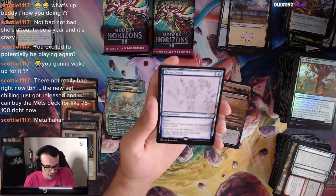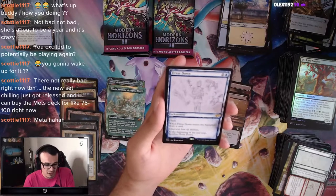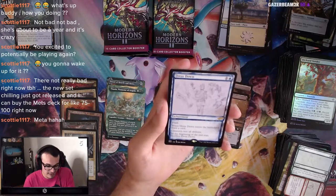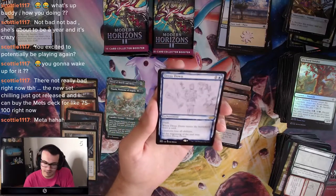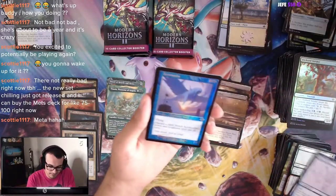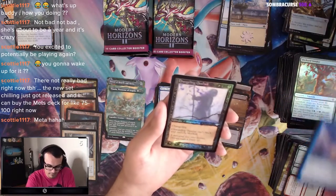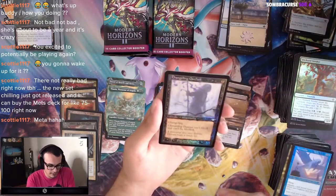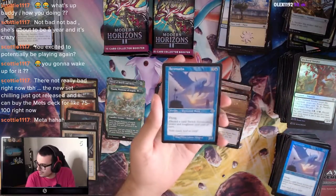Dress Down — Flash Enchantment, one and a blue. When it enters the battlefield, draw a card. Creatures lose all abilities. At the beginning of the end step, sacrifice Dress Down. That seems insane in unlimited. Air Amiibo. Changeling Outcast. Did I just get two Air Amiibos in the same pack? Alright.